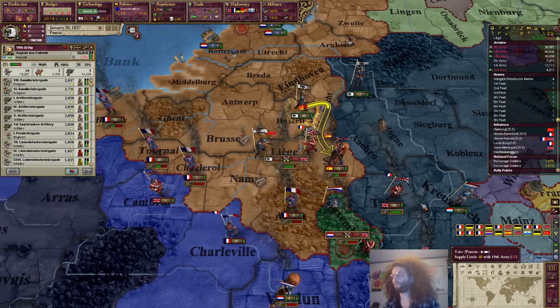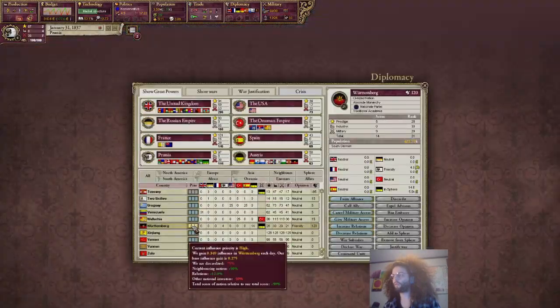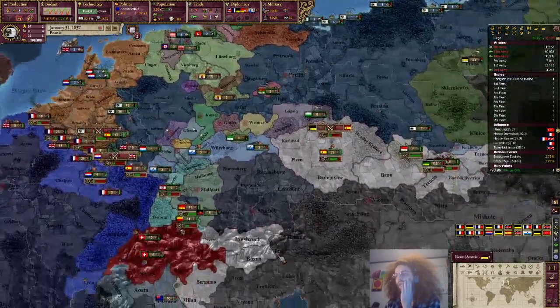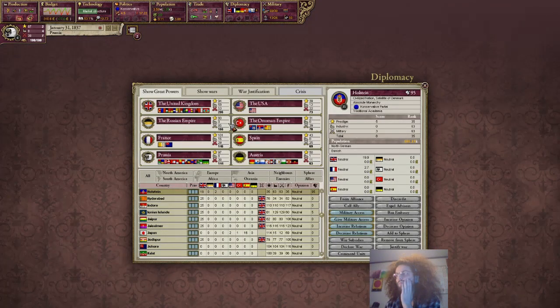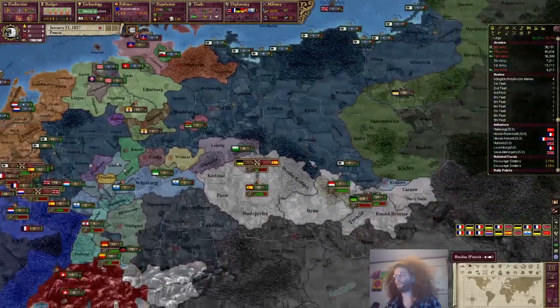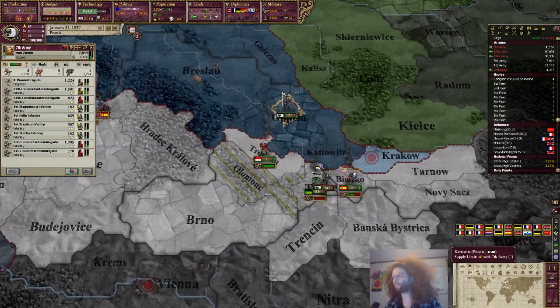We'll just keep up the pressure here. Getting disgraced. This will last until July. This will last until May. I don't really have anything else. I'll work on Holstein, in case that turns out to be a thing. The AI is capable of responding to these things. Oh shit, they reinforced - there's barely time to reinforce there.